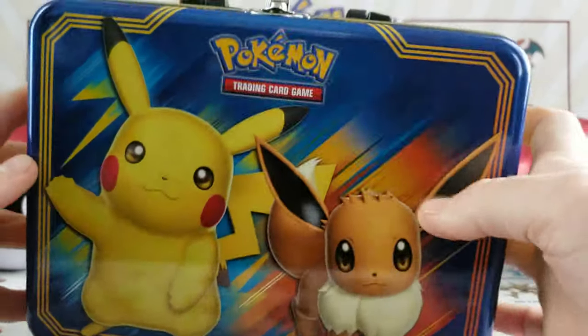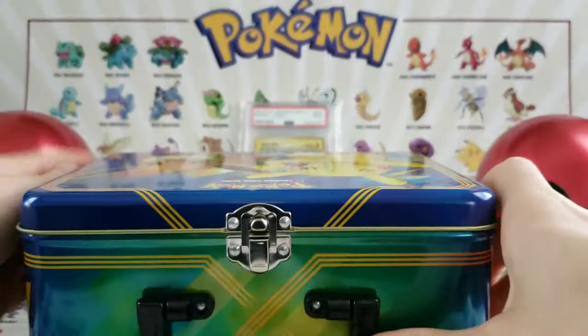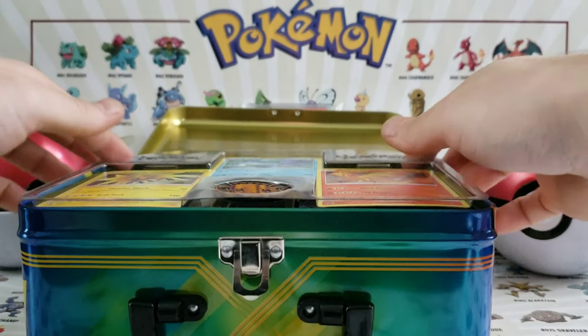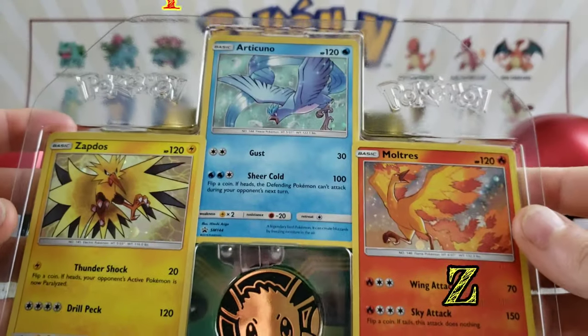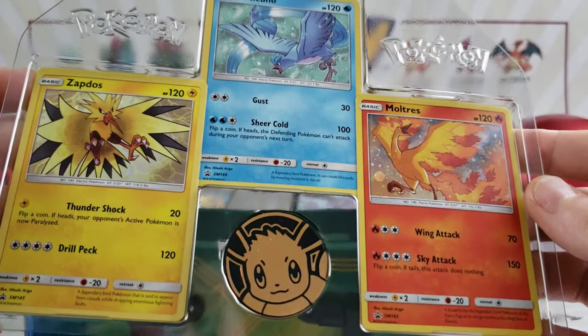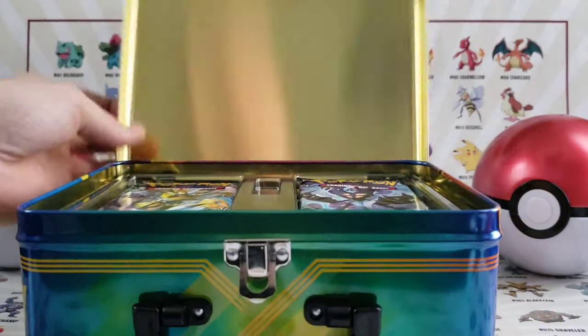Alright, now that we got it open we go ahead and pop the loot out of the chest. We have the three legendary bird promo cards, it's got a cool Eevee coin — that is actually a pretty cool coin all things considered.